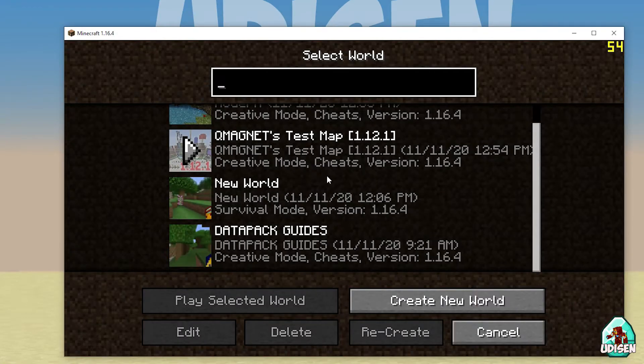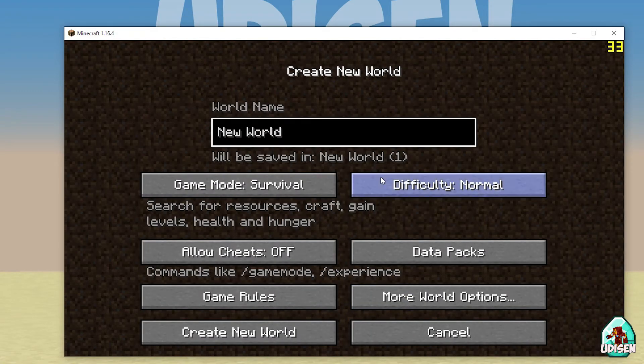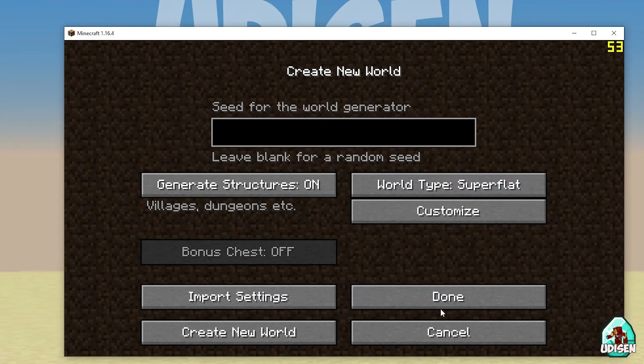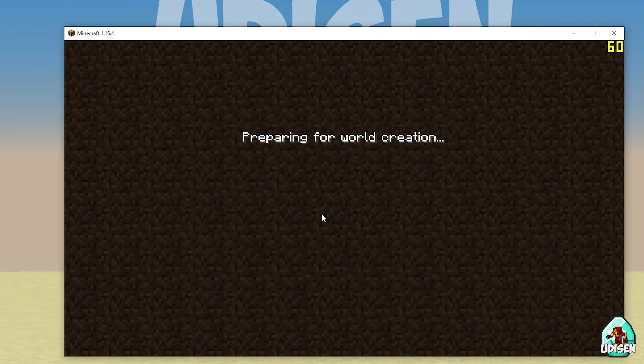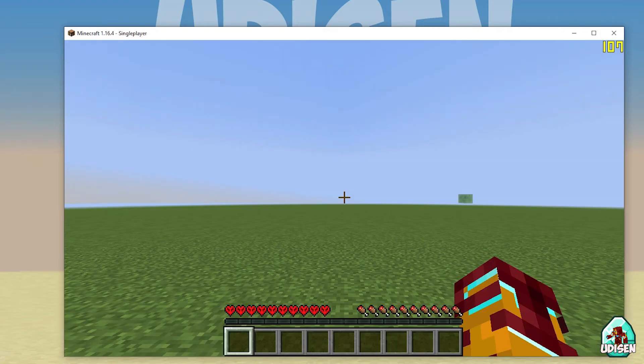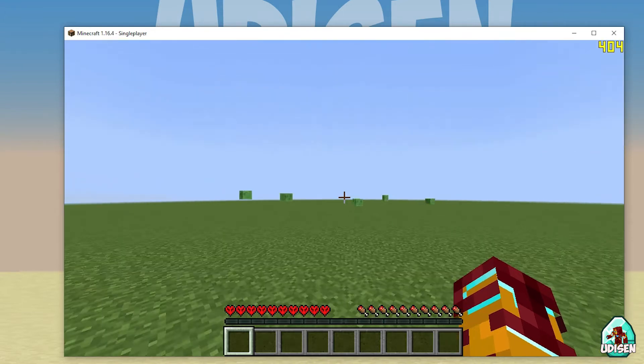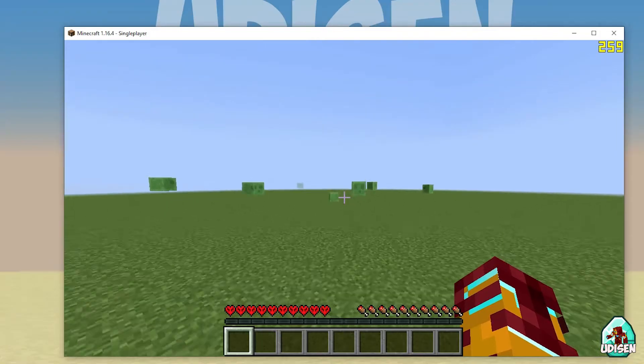You can also play in Survival mode in a Superflat world. When you create a new world, go into More World Options and choose Superflat, then press Done and create the world. As you can see — 200 FPS! Wow, simply wow. And if we go further — 600 FPS!